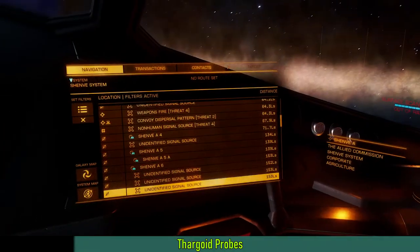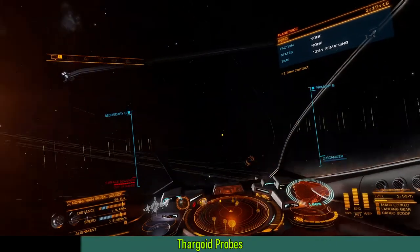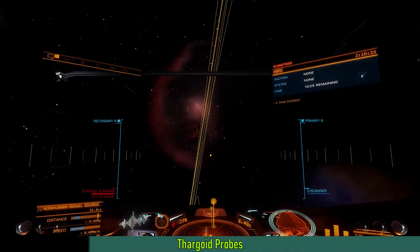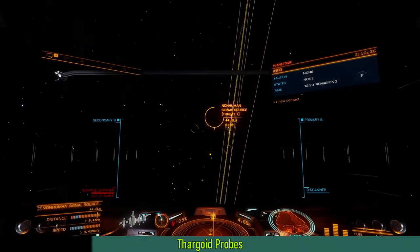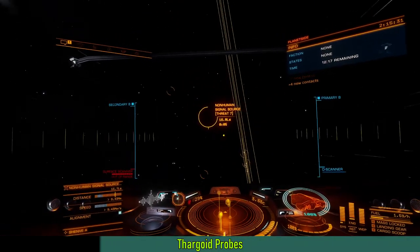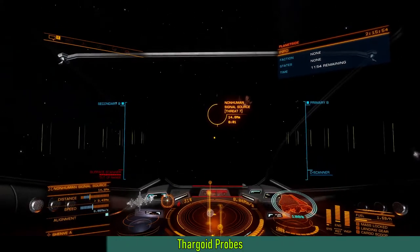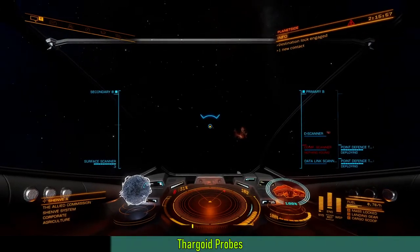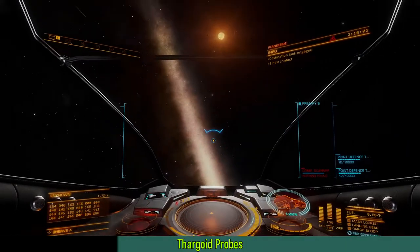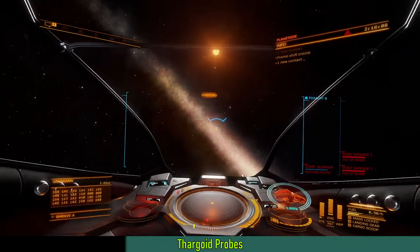It's also an activity you should only do in a Thargoid-rated ship, because you will run into interceptors and scouts, and the scouts will open fire immediately at you. Interceptors will become hostile only if you provoke them or if you have Thargoid or Guardian stuff in your cargo bay. Another complication is that these Non-Human Signal Sources tend to spawn far away from each other even if the system is completely empty — I tried a system that is basically a star and some asteroids, and it still spawned signals like 4,000 light seconds away.